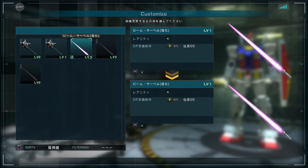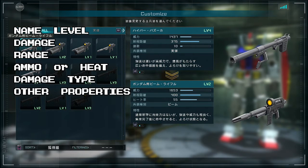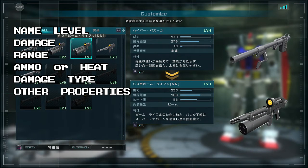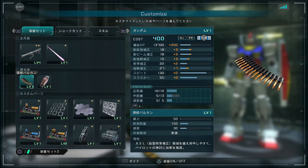Here are the ranged weapons — I have the Gundam hammer and the level one beam saber. The hammer's not available through the DP store yet. For the numbers involved — let me press L2 to get back to that. The numbers for each weapon: top is damage, next down is range, followed by number of shots for ballistic weapons and heat for beam weapons — basically how much heat is generated by each shot. The last stat is its damage type, which is ballistic or beam. These are sub weapons — the head Vulcans in this case — with the same stat block: damage, range, magazine or heat, and damage type.